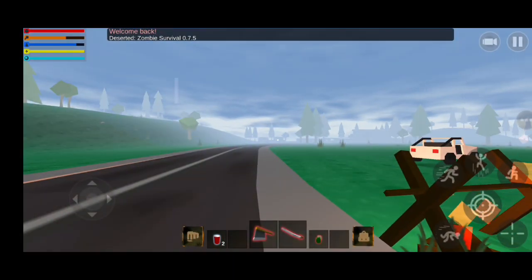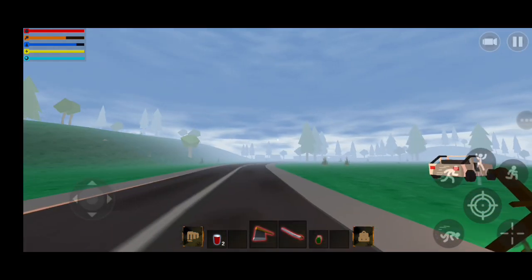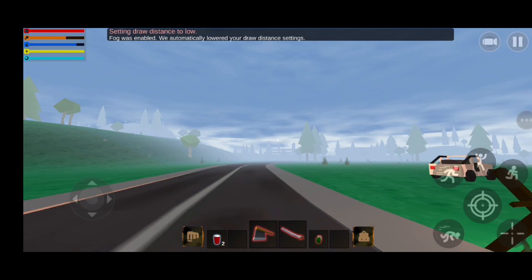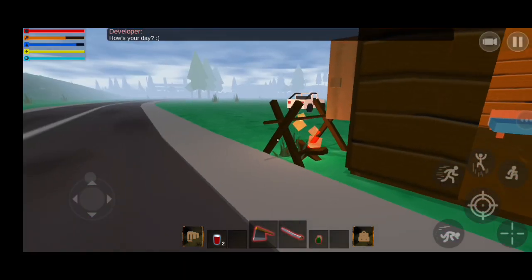This is the new update and it's really foggy because I enabled the fog setting. If you turn off fog, you can increase the draw distance, but if you turn on the fog setting it automatically goes low so you cannot adjust the draw distance.